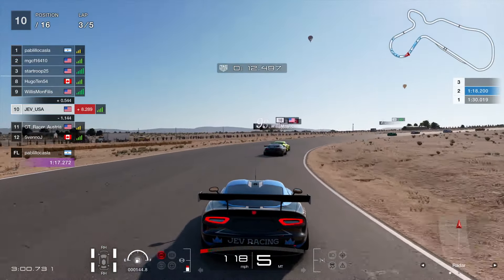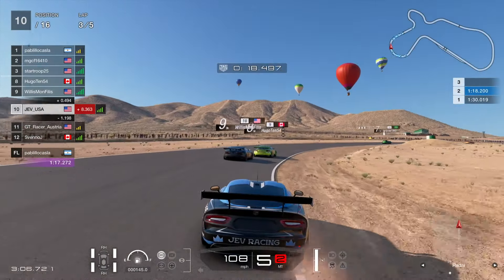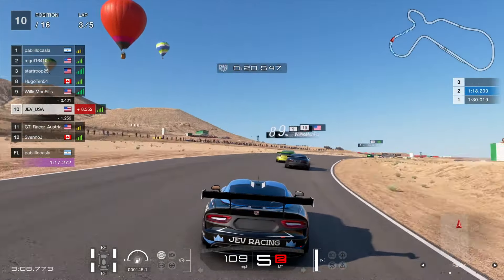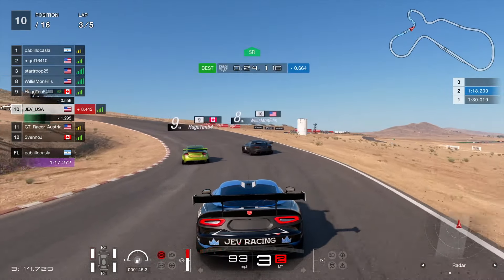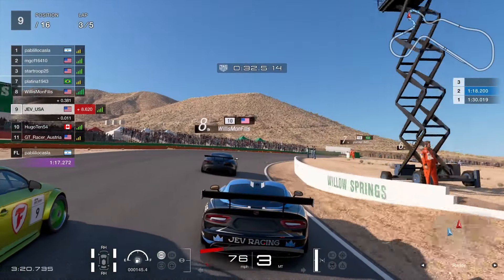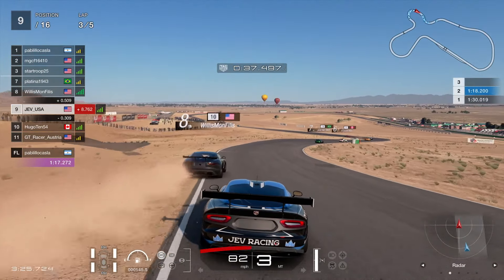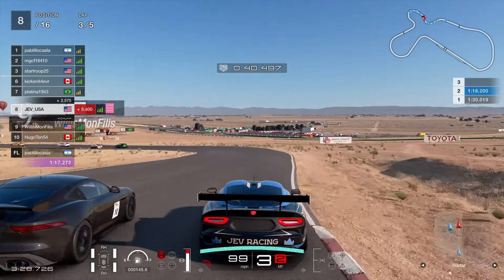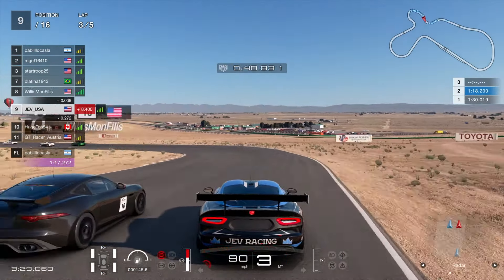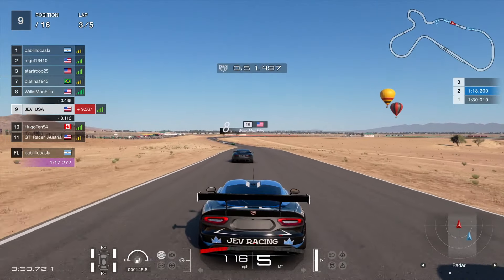Willis Monsfillis is the next victim on our overtaking sheet, and then the Canadian Hugo in front of him. Let's see what happens as we come into the technical section. Hugo on the inside, Willis on the outside. Hugo gets a little bit too narrow and we get that run, going up the inside — which is nice. Willis goes a little bit deep, gets on the gravel which slows him down. We tap into the back of him but we are in the slipstream of Willis, and Hugo has to settle into 10th place.